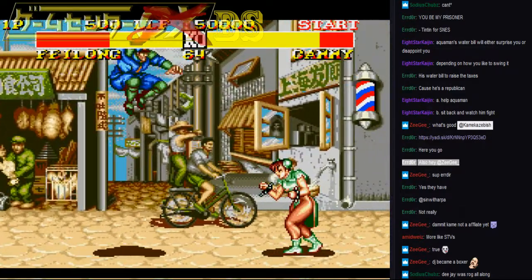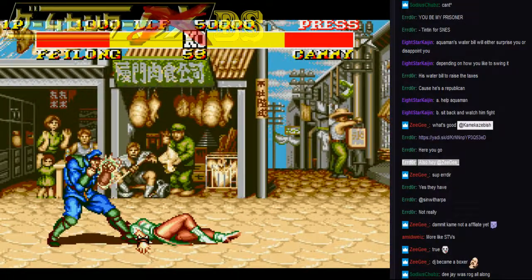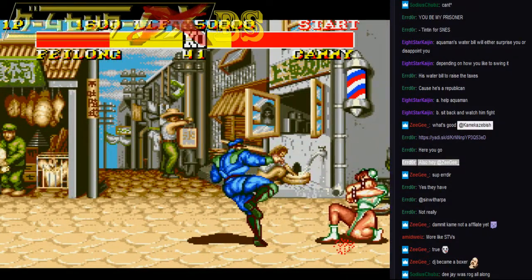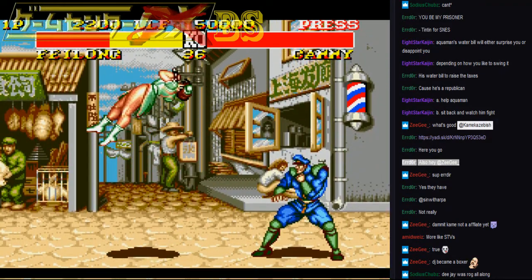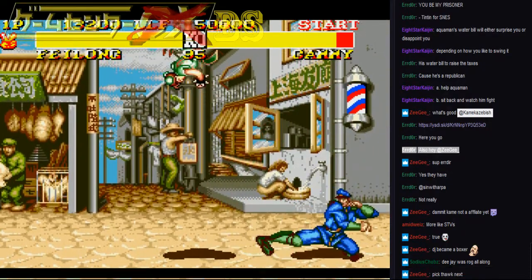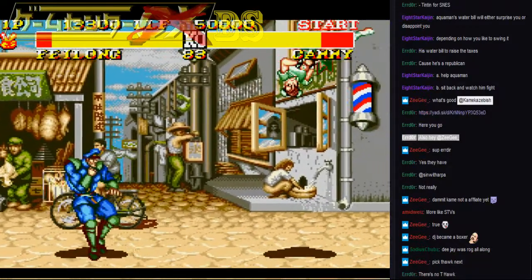Blue and green go well together sometimes. Oh yeah, this is CE Dictator where you can only cancel jabs on his normals, and he's still the best character in the game somehow. The world of Street Fighter 2 is very weird. Arpa, are you there? It's like Survivor — we're slowly cutting each other off.